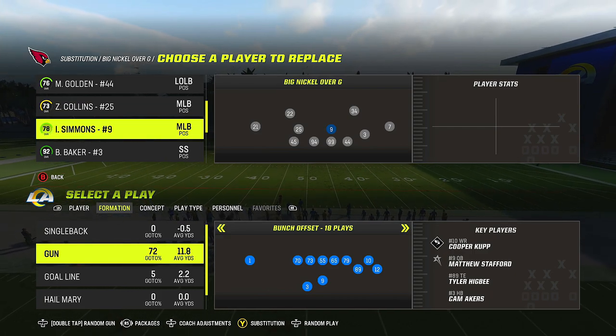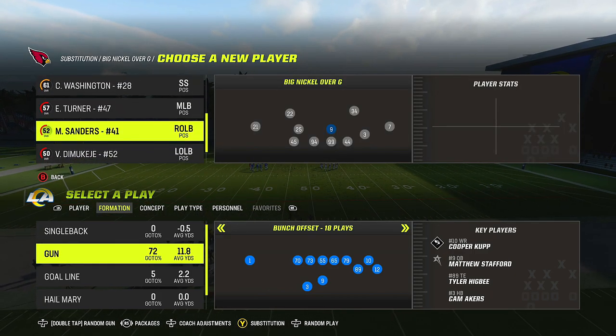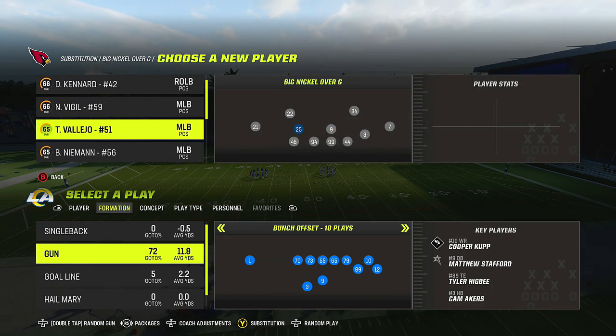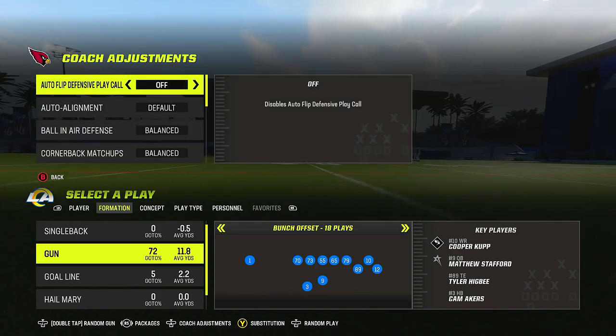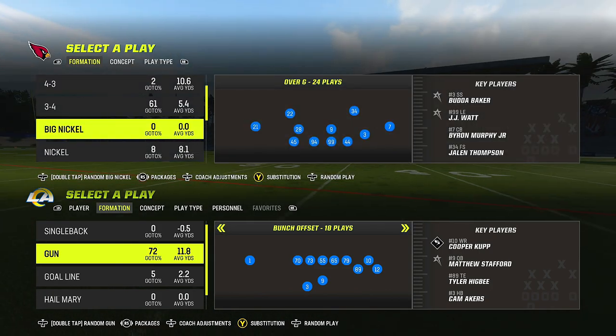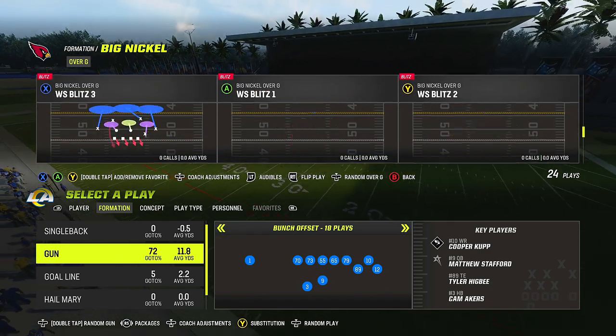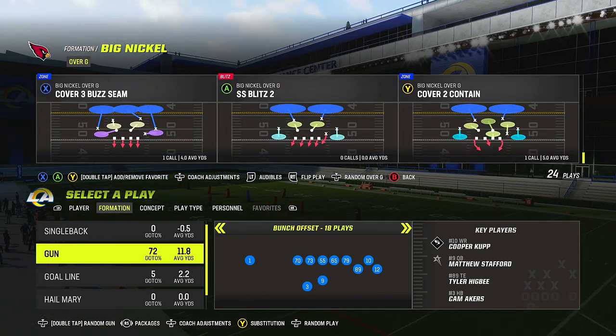If you don't have a linebacker like Simmons who's fast, you can put a safety in these positions. On this side I have Collins, so I'll put Washington in this position. We're going to turn auto flip off because we want to send the blitz from the same side every single time. Let's talk about the first blitz — the Cover Two variant, which is the SS Blitz Two. I'll flip the play from right to left.